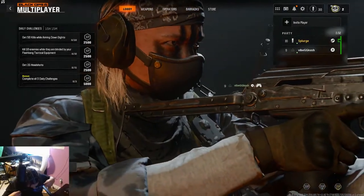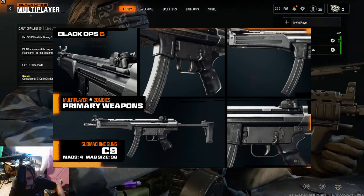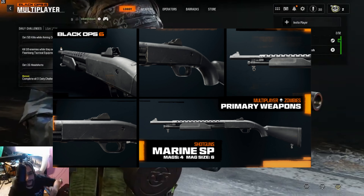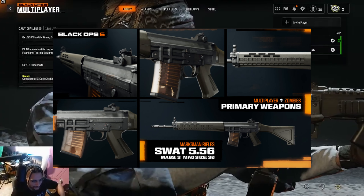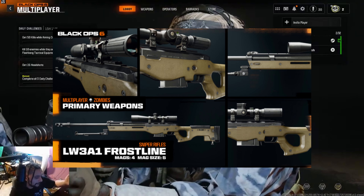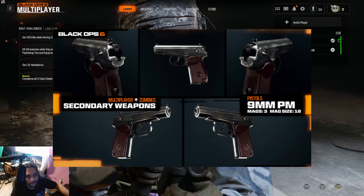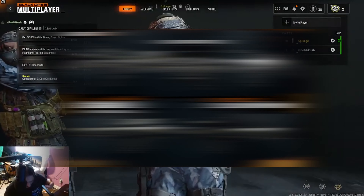The first weapons that will be immediately unlocked are the XM4 assault rifle, the C9 SMG, the Marine SP shotgun, the PU21 LMG, the SWAT 5.56 marksman rifle, the LW3A1 Frostline sniper, the 9mm PM pistol, the Sigma 2B launcher, and the knife for melee.